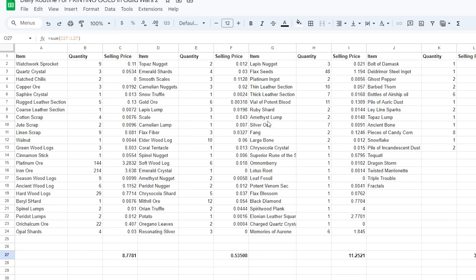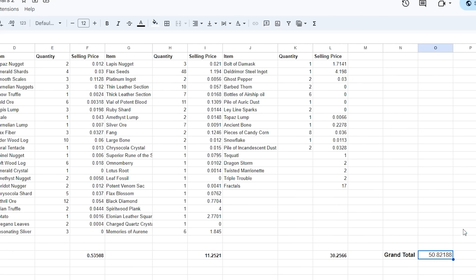As you can see in this sheet, this is a list of items that I got by running all the tasks that you will see in this video, and it took me a total of 1 hour and 45 minutes to complete. So if you have this much time per day, this is what you could be looking at. I ended up with 50.8 gold from the tasks that I will mention in this video.